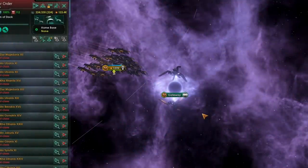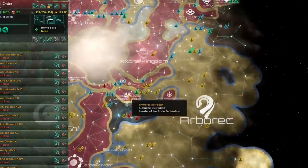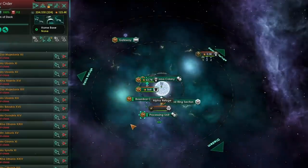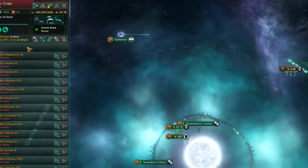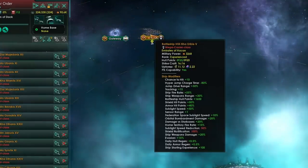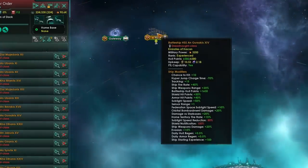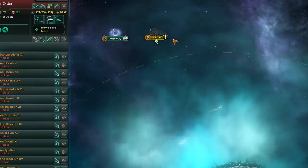But how do gateways work and what is the allure of them? You can travel between one gateway to any other activated gateway with a couple of caveats. What does that mean for you as a player? Let's say I have this fleet here, which is in my home system of Kanara, and I want to travel all the way across the galaxy to the Alpha Refuge. Normally this would take a very long time, but thanks to my gateway I can travel there in only two to three days. That means your fleets have a very rapid response time to any threats anywhere in the universe if you build your gateways in a tactical and strategic way.